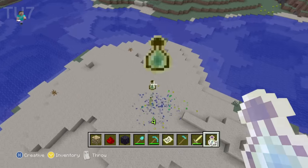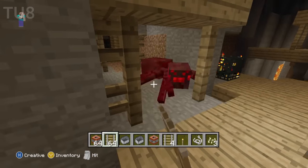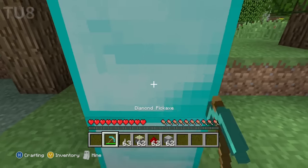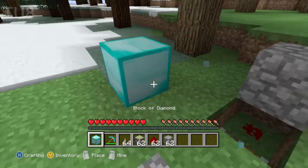TU7: experience orbs make the item pickup sound. TU8: cave spiders are the same size as regular spiders. Zero-ticking a block into a lever will duplicate it. In order for the duped block to drop, you need to break it, then the real one, then break it again.